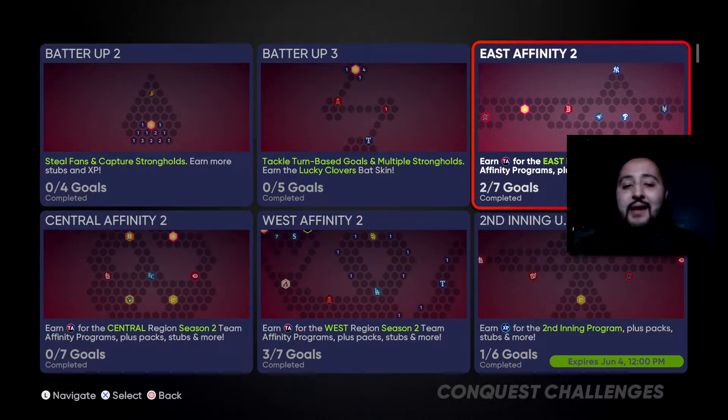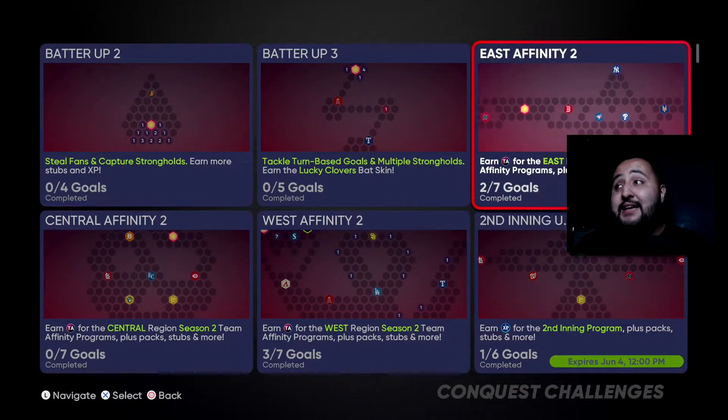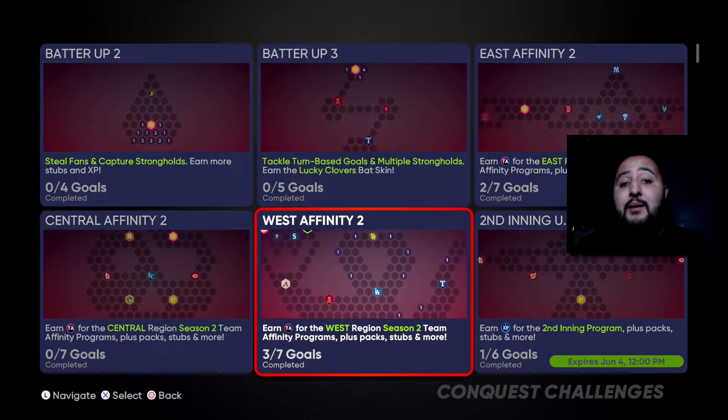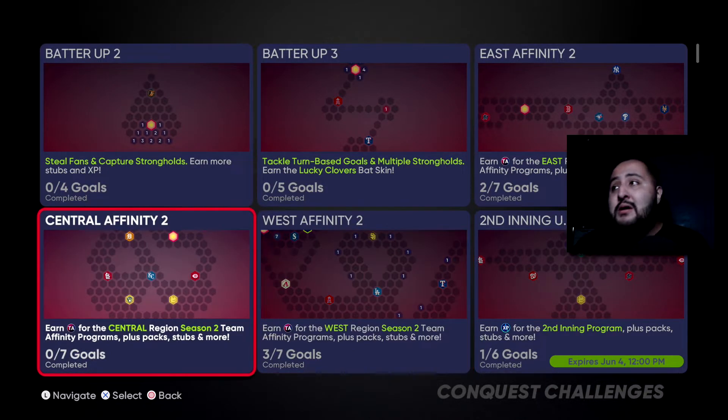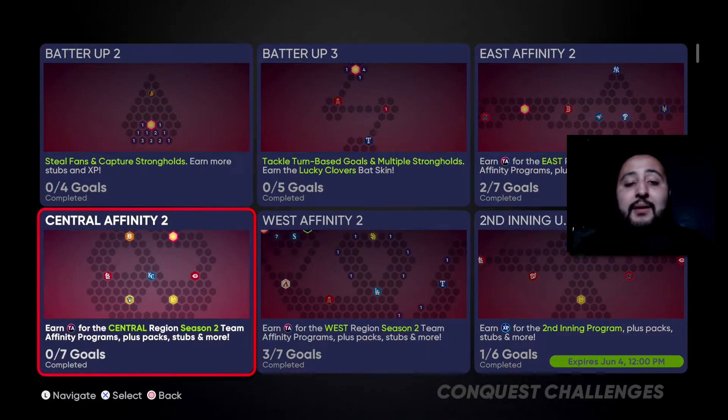As you guys know, there are three conquest maps: the East Affinity 2, the Central Affinity 2, and the West Affinity 2. Each map grants you about eight hidden rewards — two ball impacts that are hidden rewards, a goal that gets you another ball impact, and another goal that gets you a five-pack bundle. So you guys get 15 standard packs for completing the whole map, plus hidden standard packs, and a total of three ball impacts. These maps are really, really good.